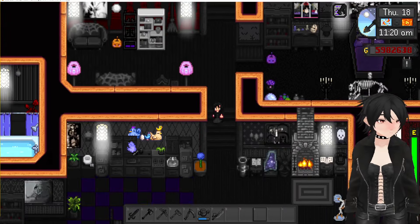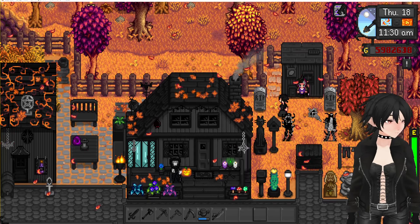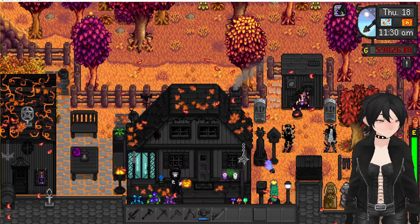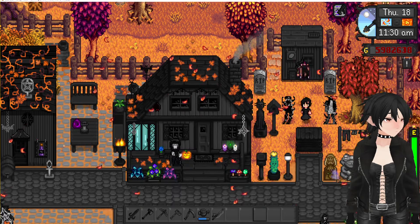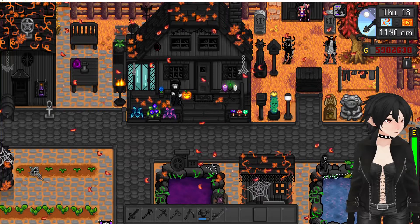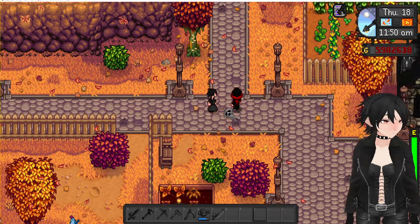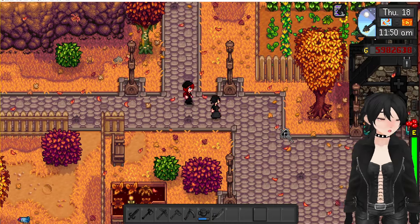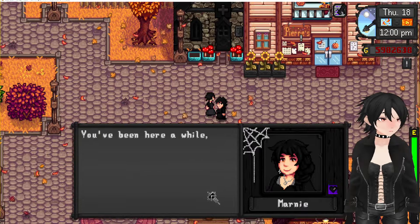Let's go find some more villagers. Here we have some of the spouses glitching out — Sebastian. I don't think we can reach Penny. Little Thor — all right, let's go find some more. Here we have Haley, her fall outfit, and the clinic. Marnie — so many villagers have been modified.